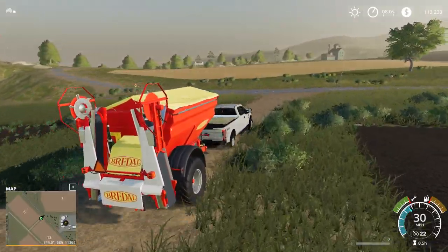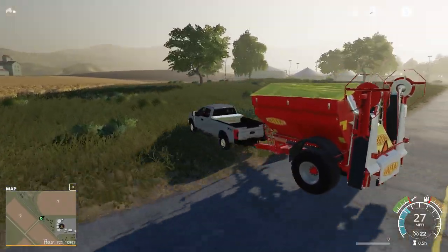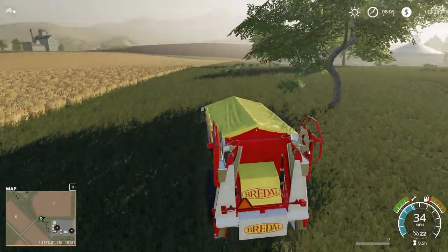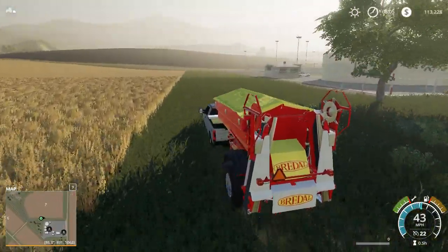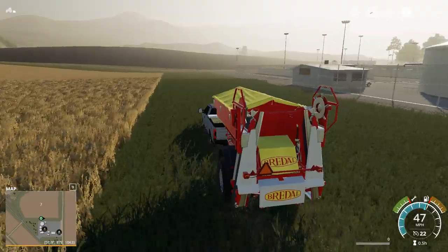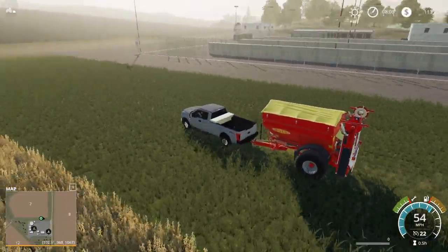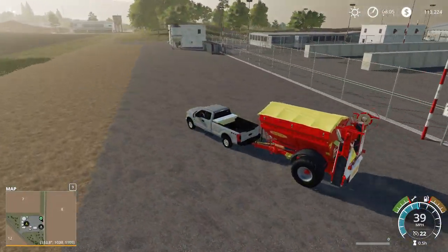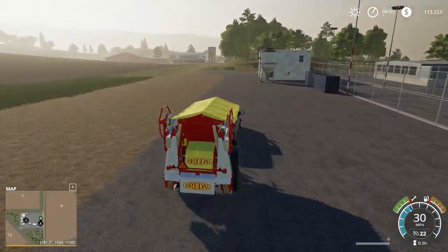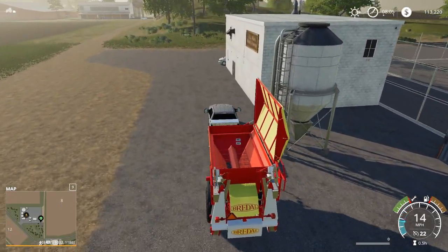This extension gets us to eighteen feet, so that's pretty nice. Hopefully one day in the series we'll purchase these fields — these are the money-making fields. Hopefully we don't have to buy the lime station or we're in trouble, or we'll have to go buy the pallets. The lime station is right here.